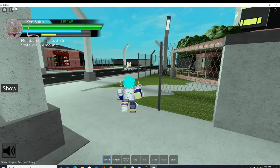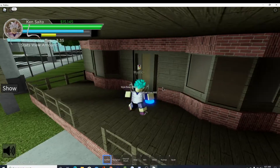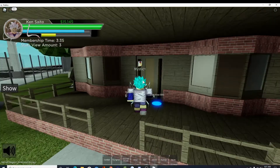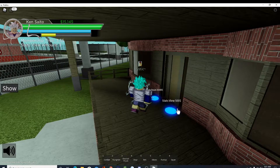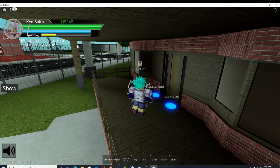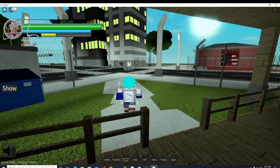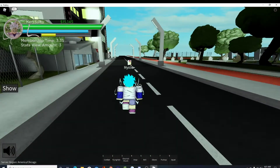Now let me show you guys the new stat checker. It's over here at this little place — this house thingy. You can buy a stat view for five hundred dollars in-game, and you can get a style reset for 25K. I have 15K right now, so I'm kind of broke. They also raised the cap for money from 25K to 50K.